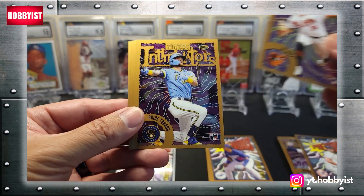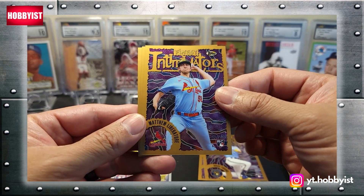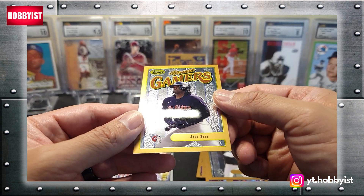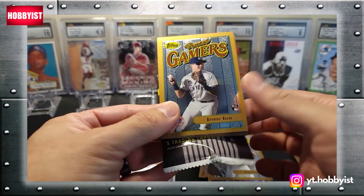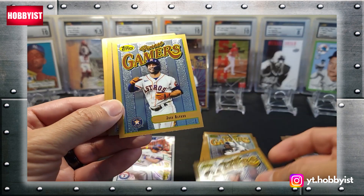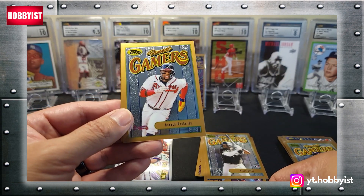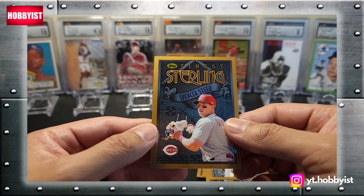DL Hall on the rookie. Bryce Terang, another rookie. Matthew Liberatore, another rookie. And an Oscar Colas on another rookie card — Finest Gamers. And a Josh Bell. There's a pretty cool rookie, Anthony Volpe. And behind him is a Jose Altuve. And a nice Julio Rodriguez on the Sterling. Ronald Acuna Jr. — that's pretty nice. And a Spencer Steer rookie.